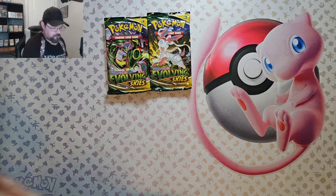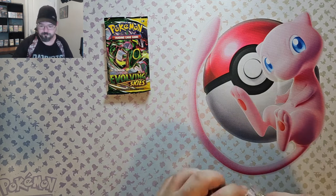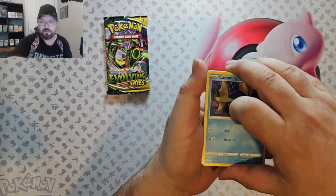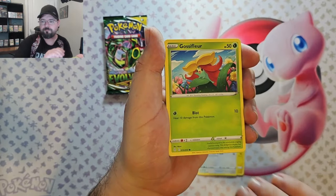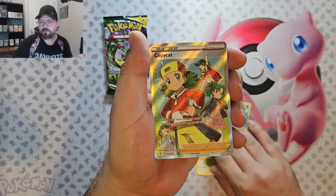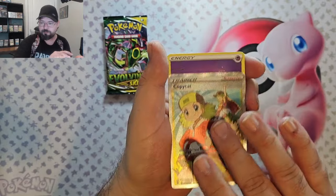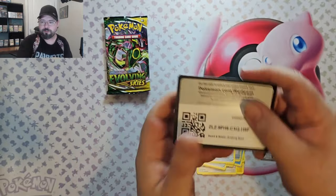Okay, let's get into the heat. We got the Evolving Skies. I kind of don't care what I get out of here just as long as I get something. We've got Carvana, Emolga, Slakoff, Gossifler, Love Disk. We've got the Snowleaf Badge Reverse and we've got Full Art Copycatch. That definitely puts my mind to ease with this being a product that had the cellophane taken off.